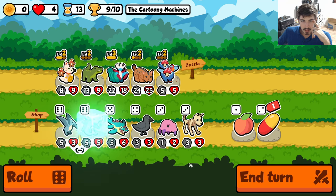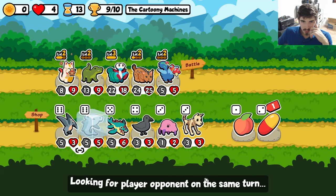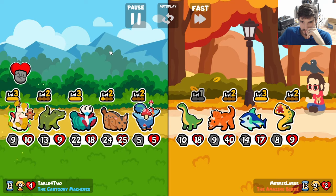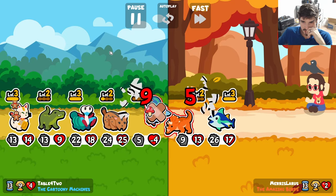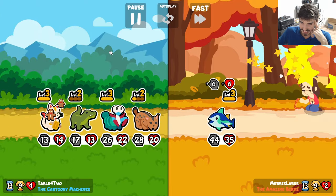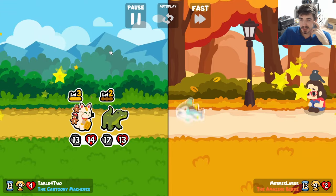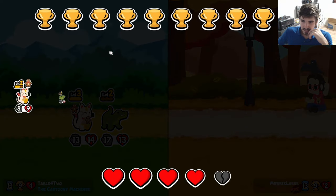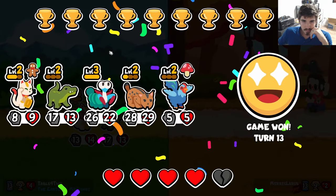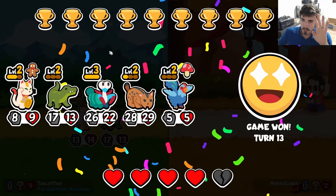So our lynx is pretty well online. What else are we looking for? Really just Brahma Chicken. These guys are cooked — it's over. We went against the low-scaling hurt team and it went well.